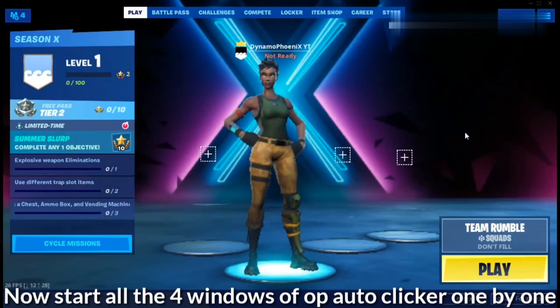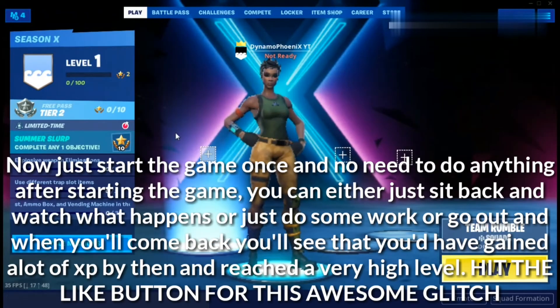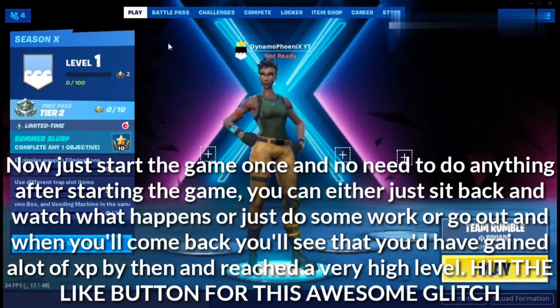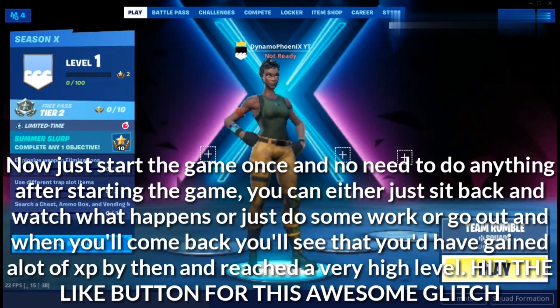Now start all four windows of OP Auto Clicker one by one by clicking on the Start button. Start the game once and no need to do anything after that. You can sit back and watch what happens, do some work, or go out — and when you come back you'll see you've gained a lot of XP and reached a very high tier or level.